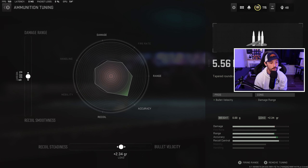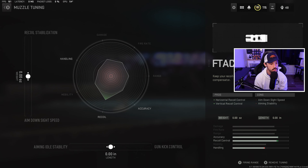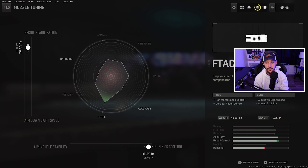Let me see how that feels, and we can always come back and adjust. Do we want a little bit of bullet velocity? Let's put a little bit on and really see how it feels overall. Do we want recoil smoothness? Let's leave that at zero for now. So ADS speed is a little slow, but this thing feels really, really good overall.